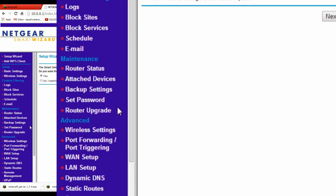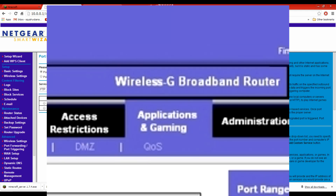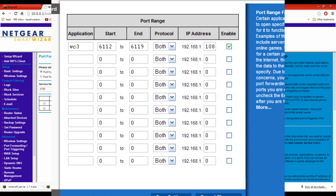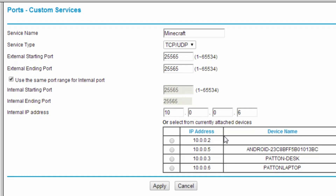Once you get into your router, go down to Port Forwarding or Port Trigger — it might be a little different per router; sometimes it says Games or has different options. Here I have Port Forwarding selected. I already have my server set up. Once you're in port forwarding, hit Add Custom Service — or there might be boxes already there for you to fill in. I'll hit Edit since I already have it set up, just to show you what to do.